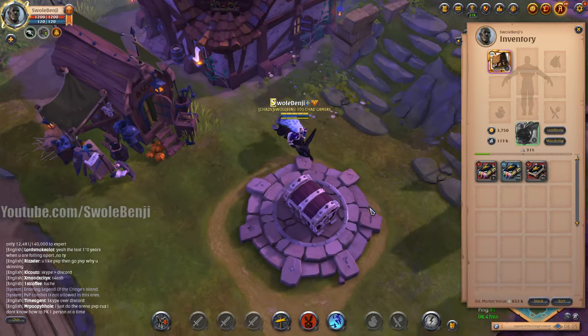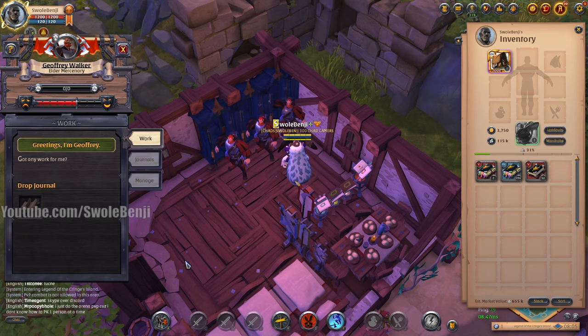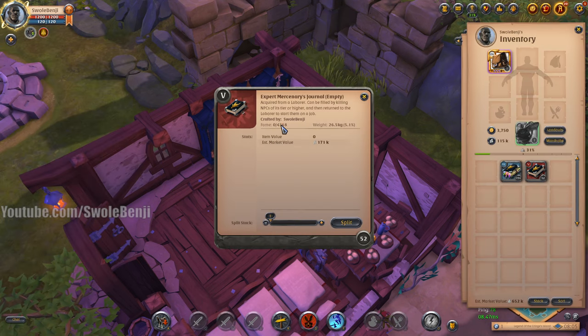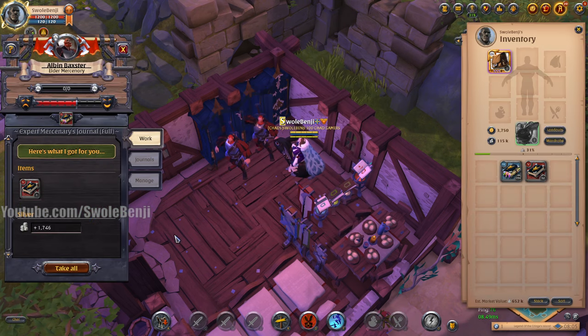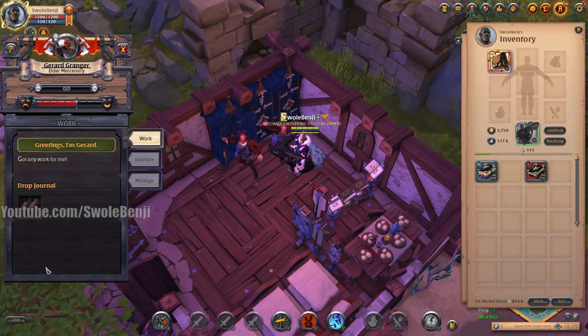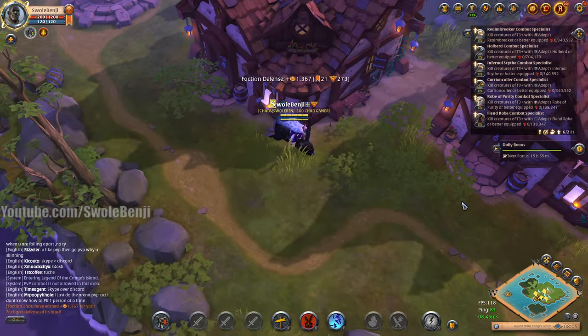To fill these mercenary journals, I just had to kill mobs, that's it. Not even a lot of mobs. This mercenary journal's a tier 5 - 4,368 fame to fill it. Well, whenever I kill a tier 5 mob in a static dungeon, I get like 20,000 fame, so I fill like 5 books in one enemy.